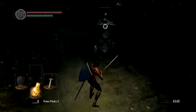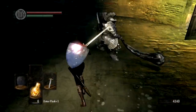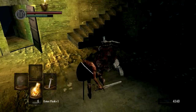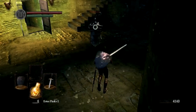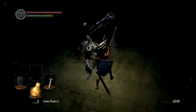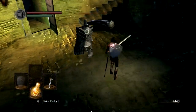His most dangerous attack, other than the secondary hit of the double attack — because it's harder to avoid — would be his back-up attack, because it'll one-shot you just like the rest, but it's faster, it comes out of nowhere. As you can see there, it's much faster.